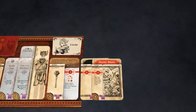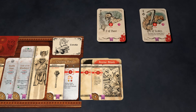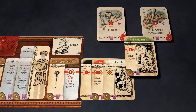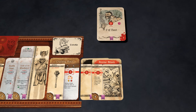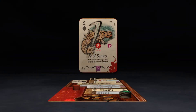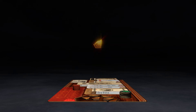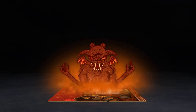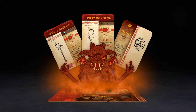Weapon cards allow you to prepare attacks ahead of time, and unleash devastating combos to lay waste to your foes. Slay your enemies and be rewarded with token shards. Make a deal with the demon trader, and earn powerful relics.